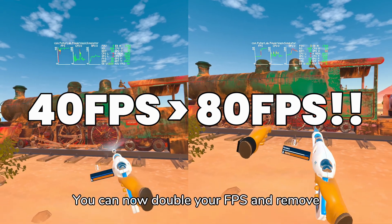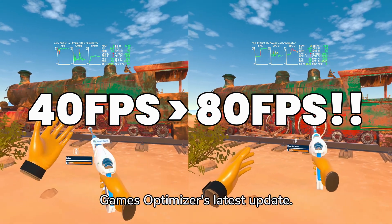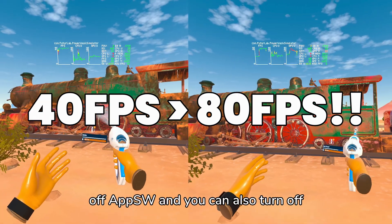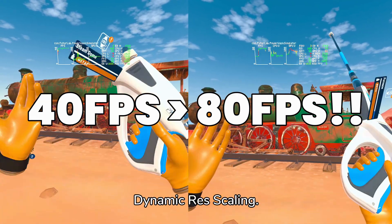You can now double your FPS and remove stutters from Quest games with Quest Games Optimizer's latest update. The way this works is you can turn off AppSW, and you can also turn off Dynamic Resolution Scaling.